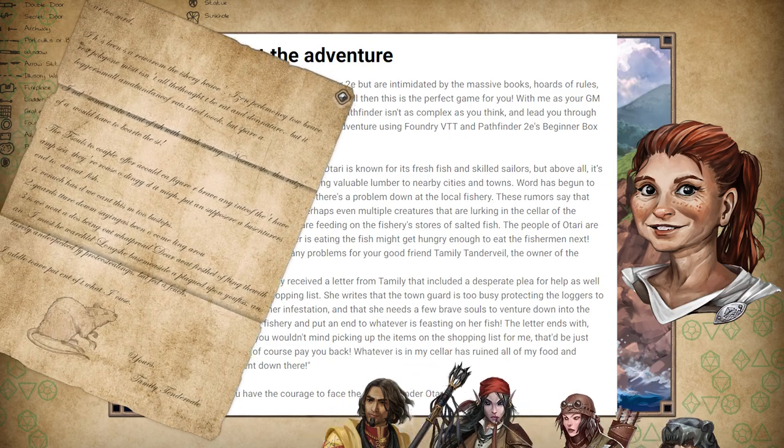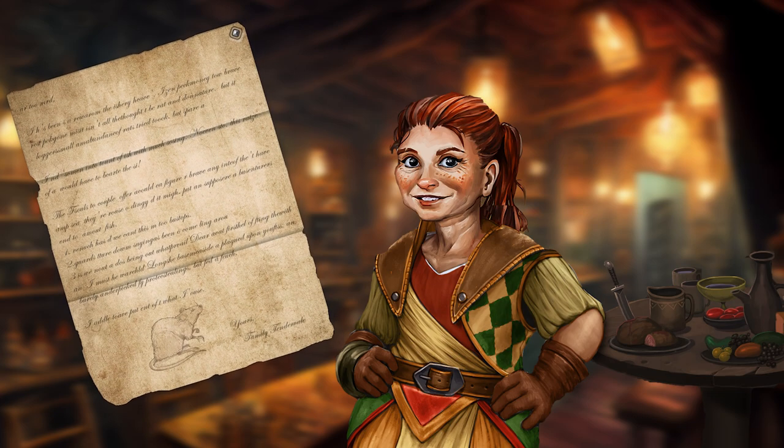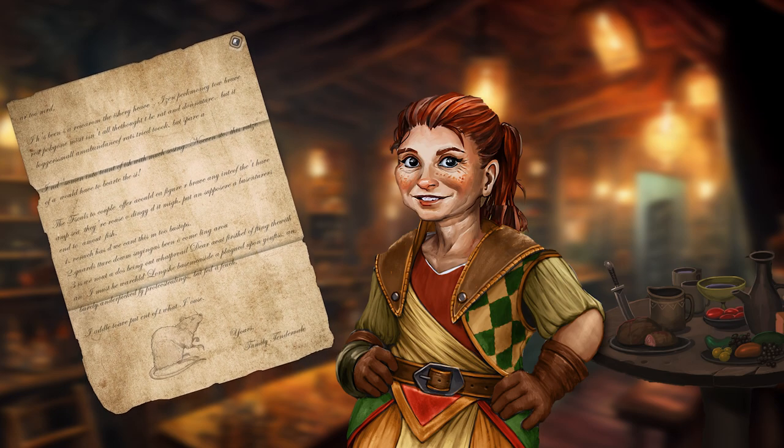You have recently received a letter from Tamalee Tandreville, a good friend of yours who owns the Otari fishery. This letter included a desperate plea for help, as well as a strange shopping list. She writes that the town guard is too busy protecting the loggers to help with her infestation, and that she needs a few brave souls to venture down into the cellar of her fishery and put an end to whatever is feasting on her fish. The letter ends with: 'Oh, and if you wouldn't mind picking up the items on the shopping list for me, that'd be just dandy — I'll pay you back. Whatever is in my cellar has ruined all the food and equipment down there, and I haven't had the chance to get to the marketplace.'